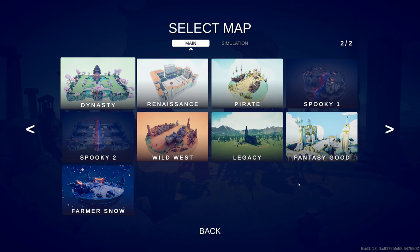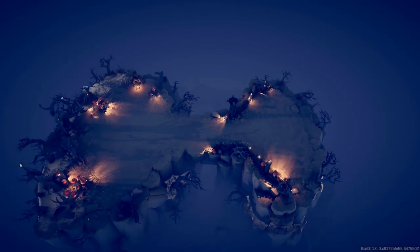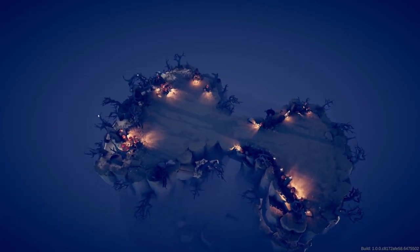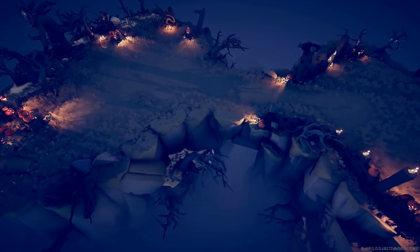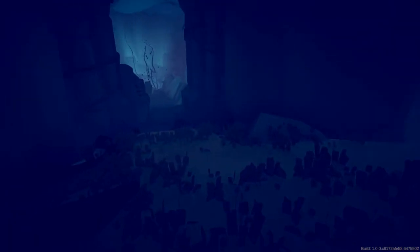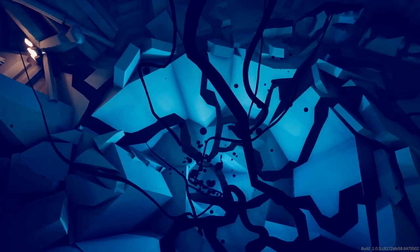For the second map of the new update, we're going to need to head to Spooky 1. Free up your camera, head down here to the bridge, below the bridge — and we're going to enter the abyss. Boom.